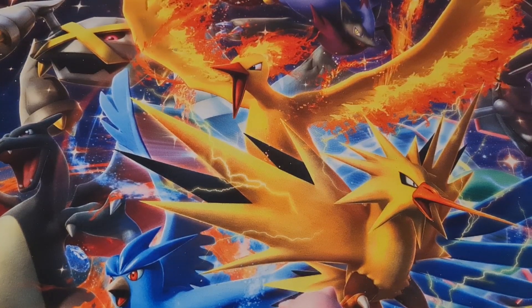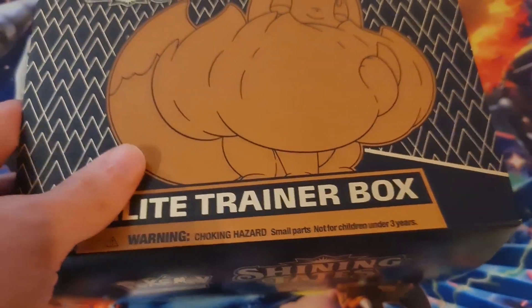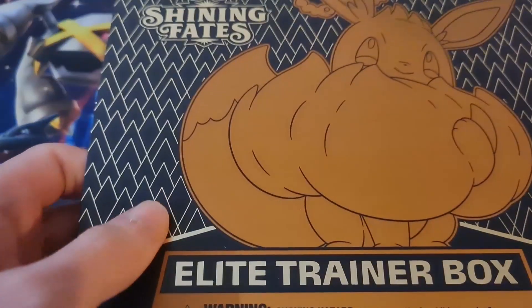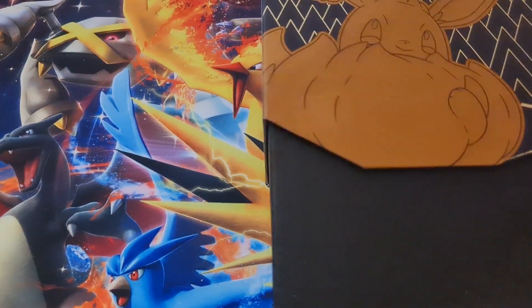Welcome back heroes to some more Shining Fates unboxing. Today, as you can tell from the title, we've got another Elite Trainer Box to open — another 10 packs, another crack at getting the cards we want. So what we want: Skylar, Fennekin, Shining Fennekin V, obviously Charizard, I want a Lapras, I want Piers, I want Pokekid — there's a lot of cards in this set.